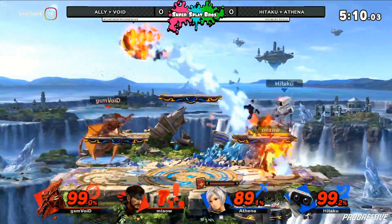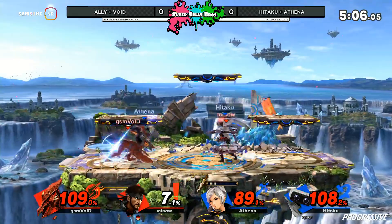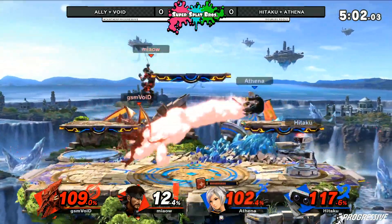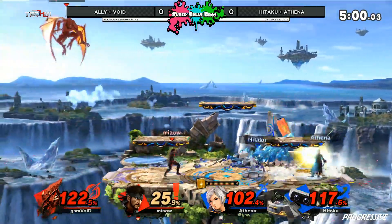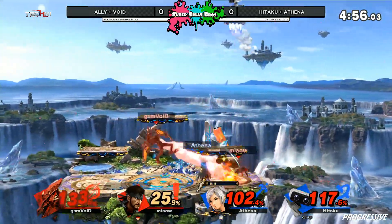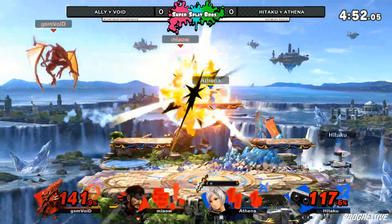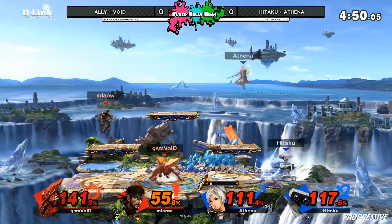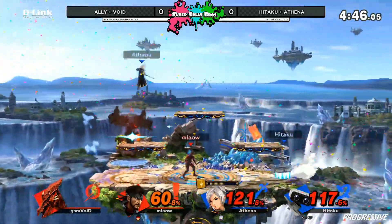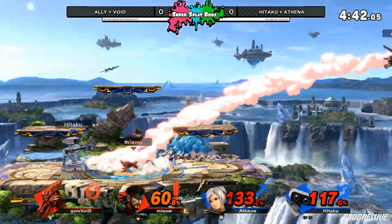This is huge for the blue team now, sitting up with the stock lead. Void sitting at near death percent. However, Ridley is definitely a heavy character — going to take a little bit more to get him off this stage. The laser out from ROB hitting both members of the red team. Ally coming in so aggressive with that dash, getting clipped by the jab. Now Void sitting at 140%... this Ridley is smoking — 150 after the gyro, gets caught by the Thorn, and that's going to be it. Blue team having a commanding lead right now, but both of them sitting at kill percent.